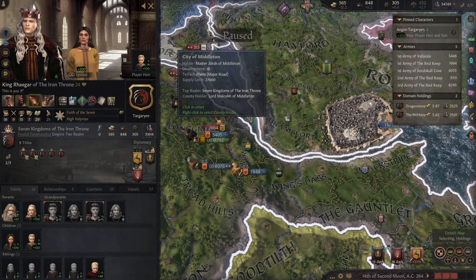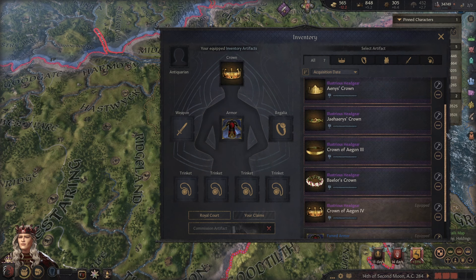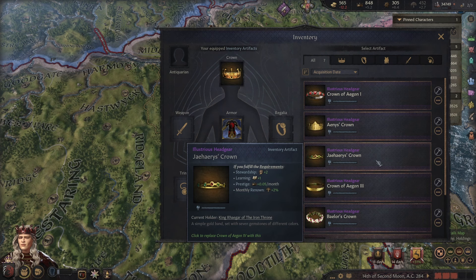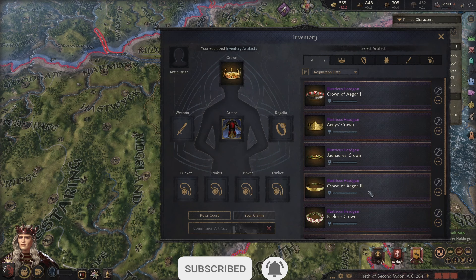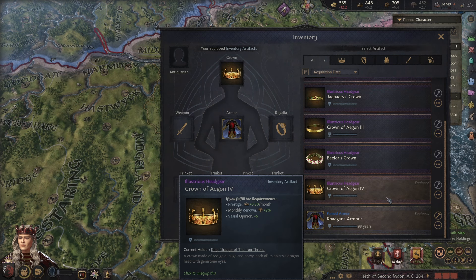Into today's episode, as you can see I have actually decided to go ahead and equip myself with a crown. I did say at some point in the last episode I would equip a crown and then I never got around to it. We do have quite the selection here. I was thinking of going for the one with extra learning, however visually I think the crown of Aegon IV is just the better looking one.